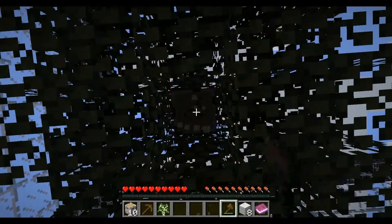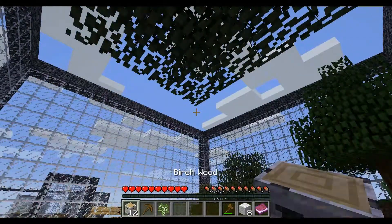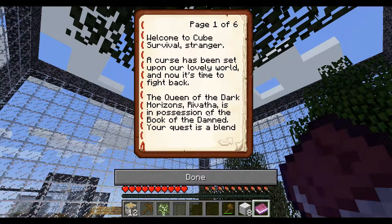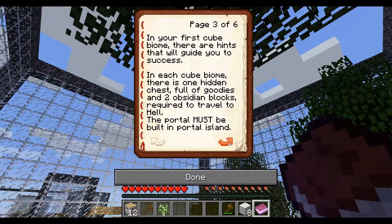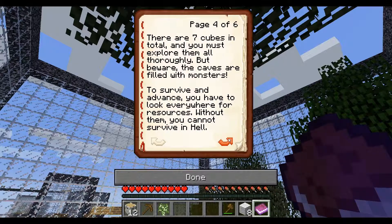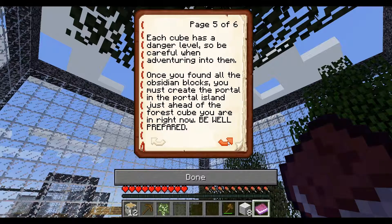Apparently I have to find 14 obsidian blocks then build a nether portal. I should probably look at the quests. Welcome to Cube Survival, stranger. A curse has been set upon our lovely world and now it's time to fight back. The Queen of the Dark Horizons, Rivitha, is in possession of a Book of the Damned. Your quest is a blend of survival and adventure — survive and prepare in these cuboid worlds, then travel to hell to destroy the Book of the Damned. In each cube biome there's a chest hidden with goodies. Two obsidian blocks are required to travel to hell, and the portal must be built on the portal island. There are seven cubes in total — you must explore each one. I need to find two obsidian in each one, and find resources to help me survive in hell.